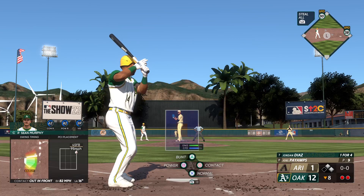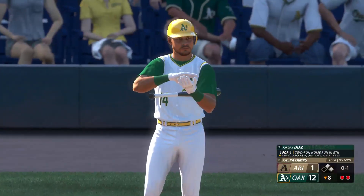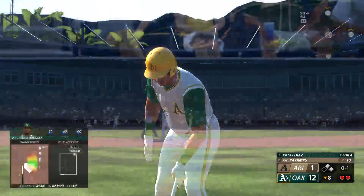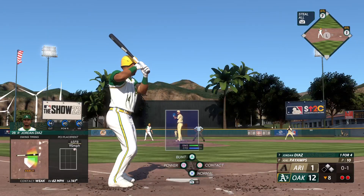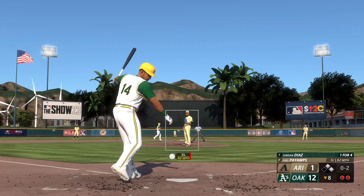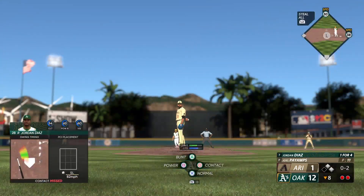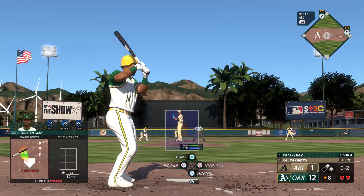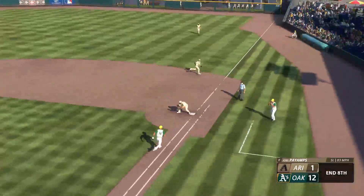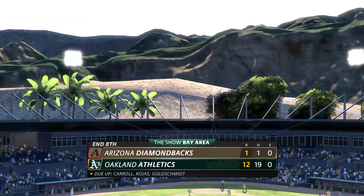First and second, two down — Jordan Diaz up next for the A's. Swing and a foul back, that's out of play. The right hander deals — swing and a miss, he was out front that time. Two outs, couple of base runners at first and second. In the dirt — over to Goldie, third out. A strand a couple, but don't shed a tear — they're up 12-1.